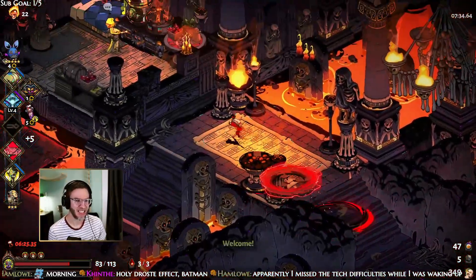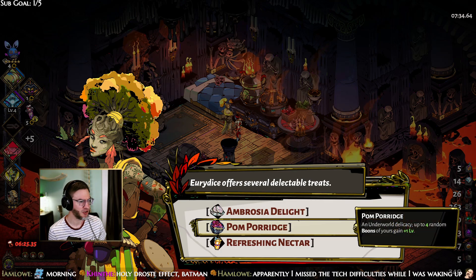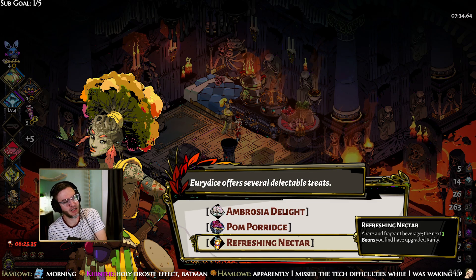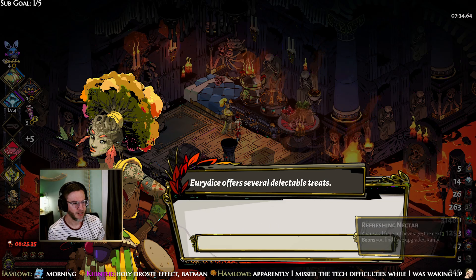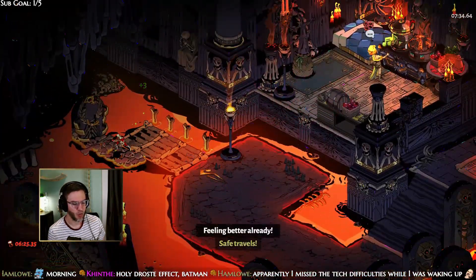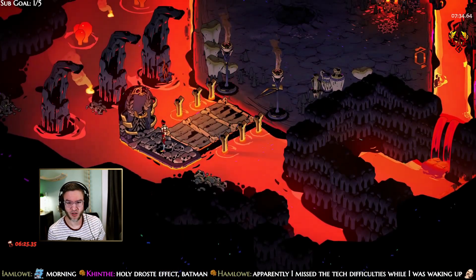Good morning — you missed the tech difficulties but they're all over now, fantastic. We could use Refreshing Nectar. We want some rare boons now — we want Breaking Wave, we want Sea Storm. Obviously Zeus's legendary would be great. We want some curses. And we got Hermes — that's always good.